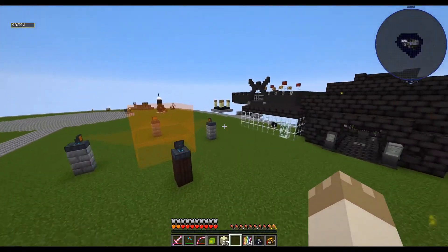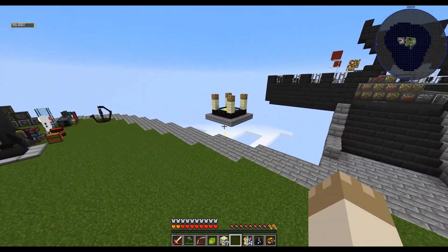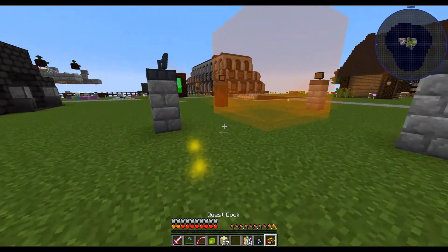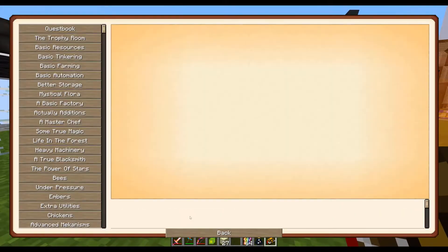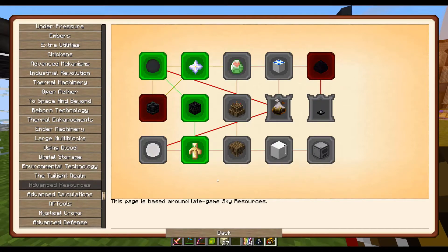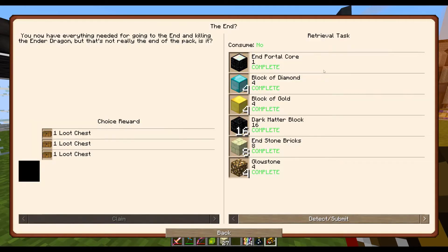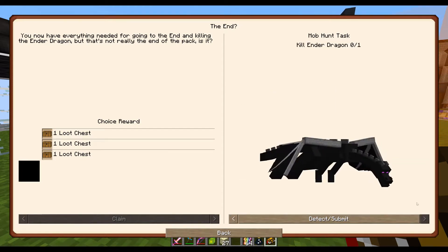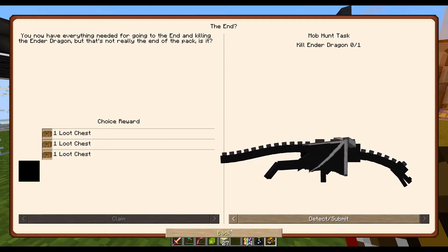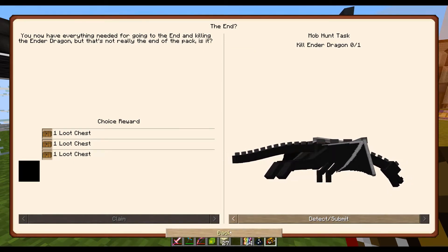That's a bummer. I might have to just manually complete that one, because that's the second time going through and trying to reset the end. Let's take a look. We're gonna continue down the advanced resources line. I'll try to figure out why the ender dragon is just not spawning — it's kind of hard to kill it when it doesn't spawn.